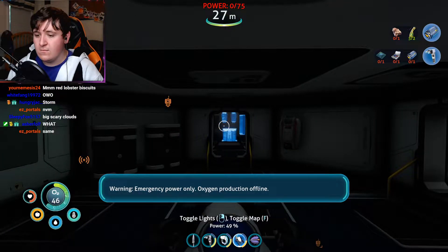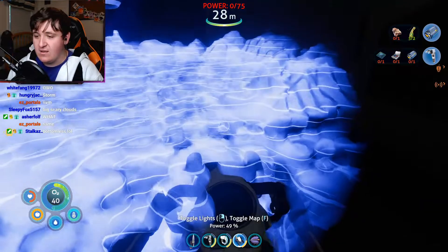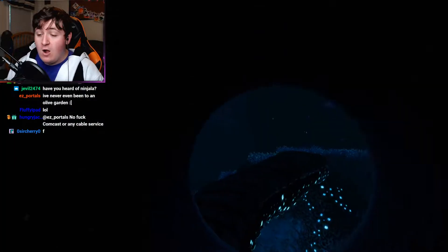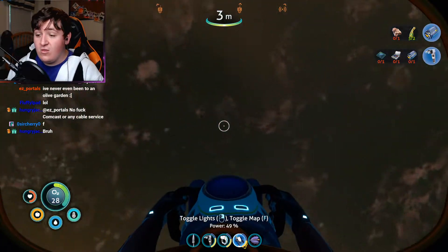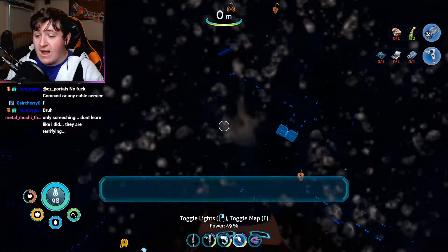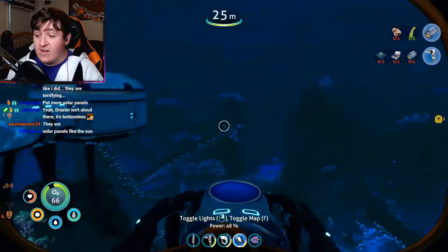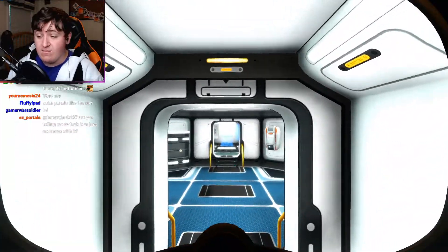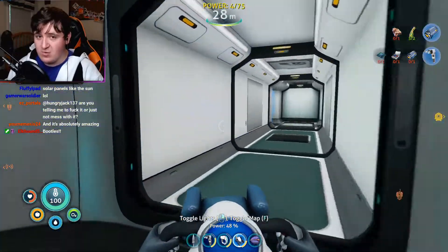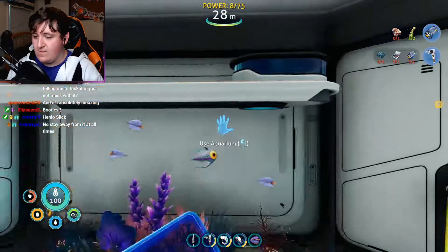Warning: emergency power only, oxygen production offline. I should probably turn off that scanner. Why is it offline? Oh — the storm is causing it! So storms can actually completely knock out your power in this game — not power in that direct sense, but the station won't have sustainable electricity because of solar power. That's really clever.